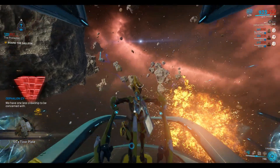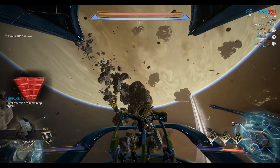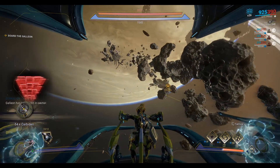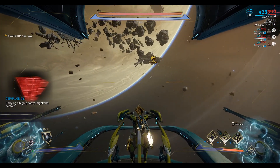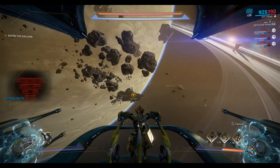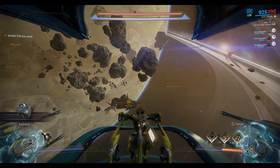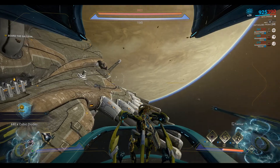We have one less pro ship to be concerned with — direct attention to remaining targets. Galleon has translated in sector carrying a high priority target, the captain. Infiltrate and terminate. Let's go and enter the Galleon now and take on the Kuva Lich.